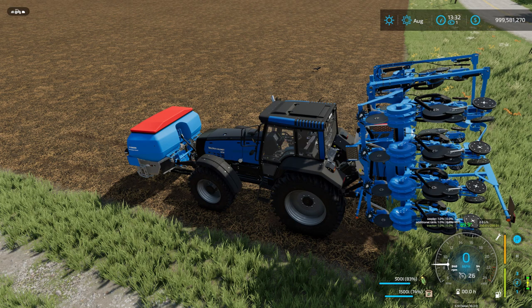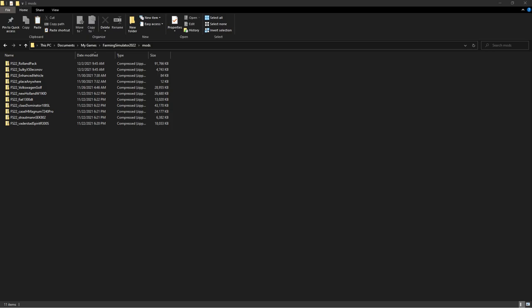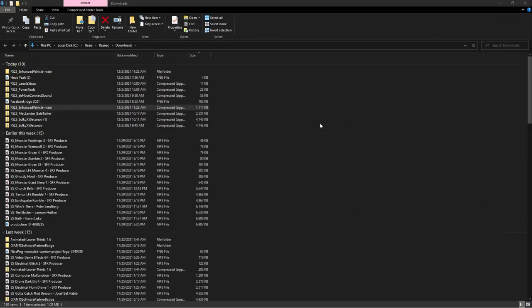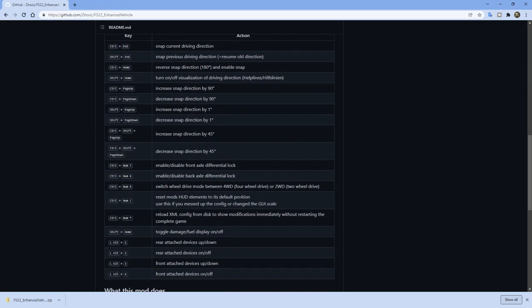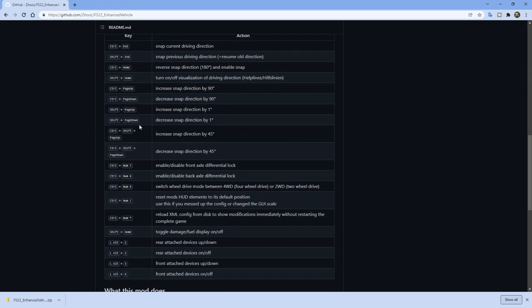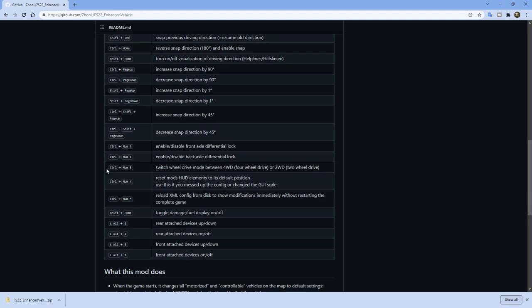Now what are the controls? Let me show you. We're going to go down to these controls — you can see there's all these different controls that do things. You can reference this yourself; I'm not going to go over each one, but I am going to show you what they do in the game.